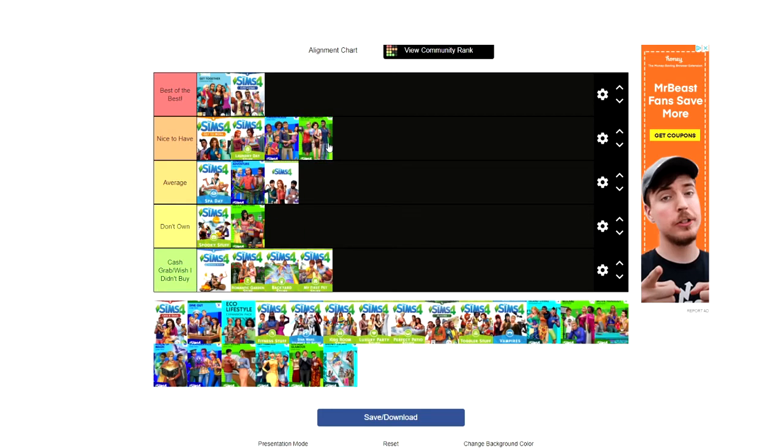Bowling Night is nice to have — it fits my type of gameplay. You can have little mini storylines, like a first date at the bowling alley or a family bowling night where whoever wins doesn't have to do a chore for a week. It inspires the kind of cute family gameplay moments I really love in The Sims 4.